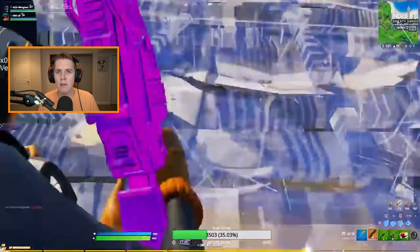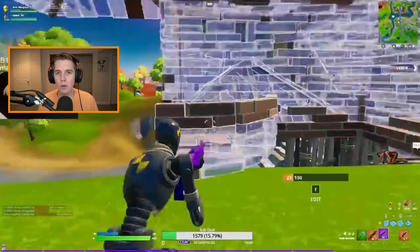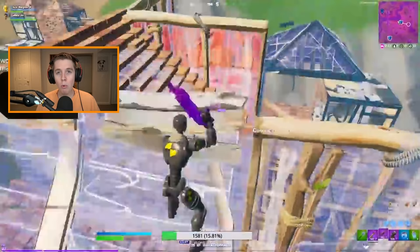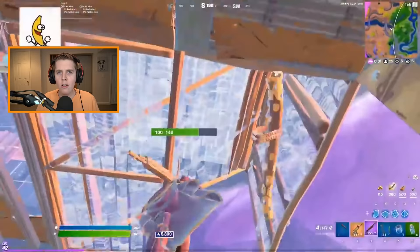Last thing before I move on: this is not me telling you to ADS every pump shotgun shot — that is bad. You should be hip-firing most of your shots. However, for certain situations where your opponent is caught off guard or you're making a quick edit play, don't be afraid to ADS with your shotgun. You will start hitting more shots and doing way more damage with your pump.